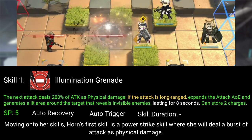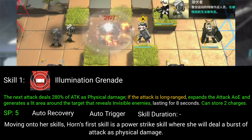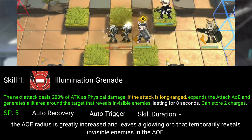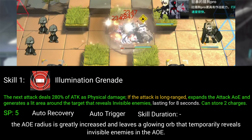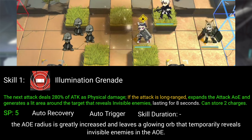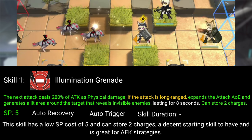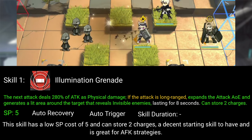Moving on to her skills, Horn's first skill is a power strike skill where she will deal a burst of attack as physical damage. If the attack she does is a long ranged attack, the AoE radius is greatly increased and leaves a glowing orb that temporarily reveals invisible enemies in the AoE. This skill has a low SP cost of 5 and can store 2 charges — a decent starting skill to have and is great for AFK strategies.